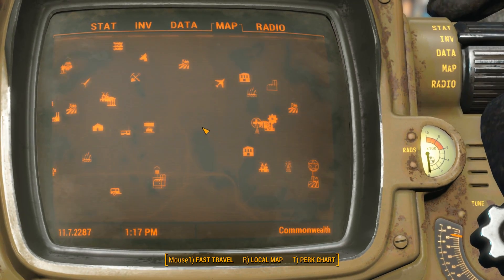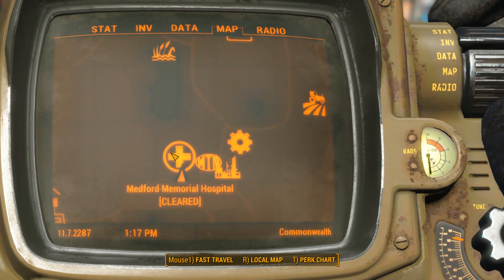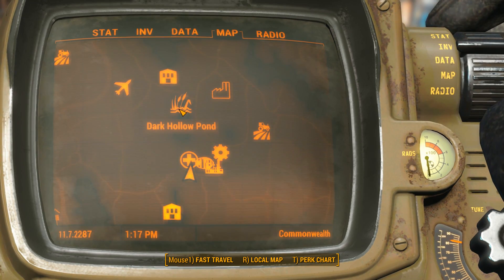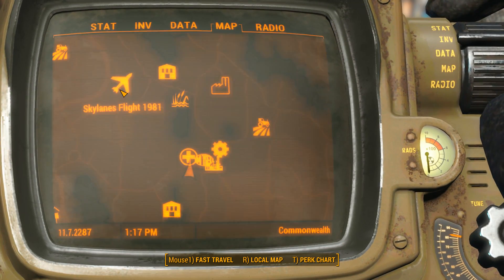Sanctuary. Basically where you want to go is right over here, Medford Memorial Hospital. This place is going to be right south of Dark Hollow Pond, slightly southeast of Flight 1981.